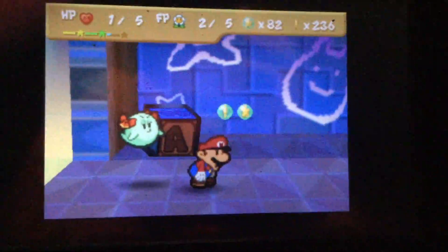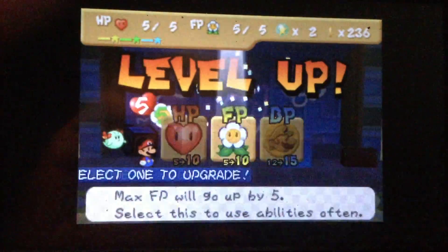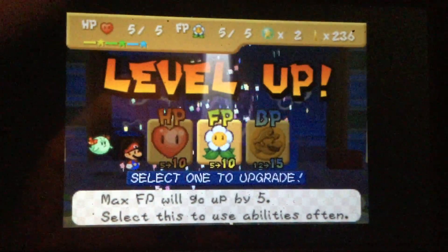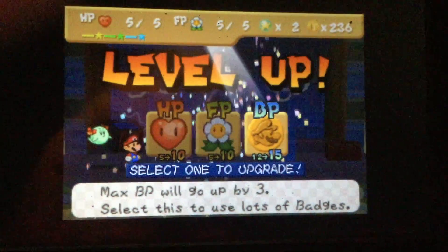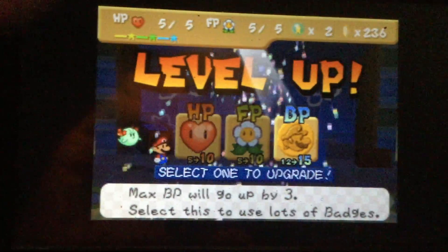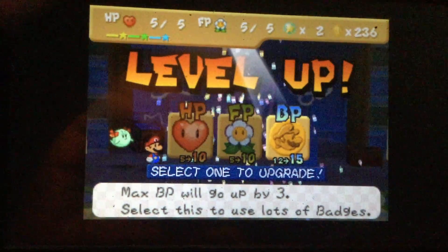I need to remember to not look at the camera when I'm doing the action command, cause it keeps messing me up. Alright, I'm gonna upgrade BP again. The reason I'm not really upgrading HP and FP is because the FP pluses and HP pluses will be more than enough — usually. And I need all the BP I can get for this challenge.